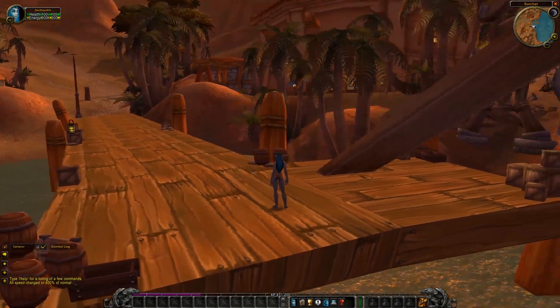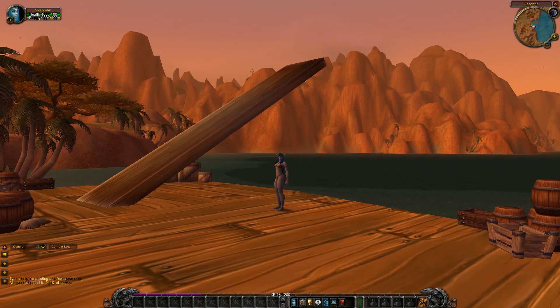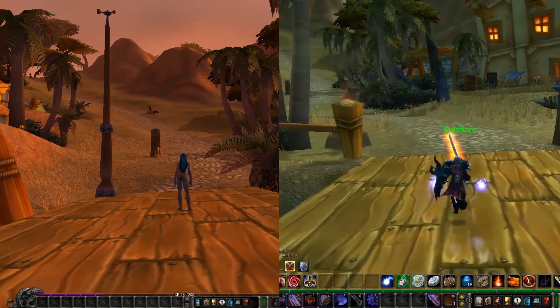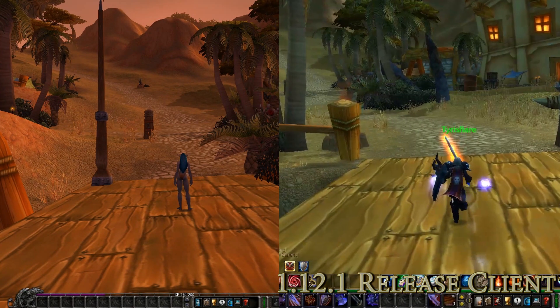On the other side of the world, Ratchet was close to being finished, but it still had some differences. On the pier, there is a large board pointing up into the air, which I imagine was used to board ships that had higher entrances at this point. When you head towards the town, the main buildings are in a slightly different location to how they've finished up, seemingly shifted to the north a little bit when compared to their retail counterparts.